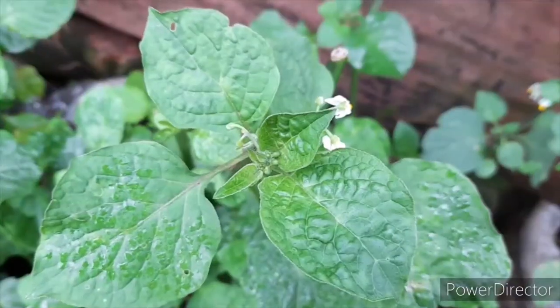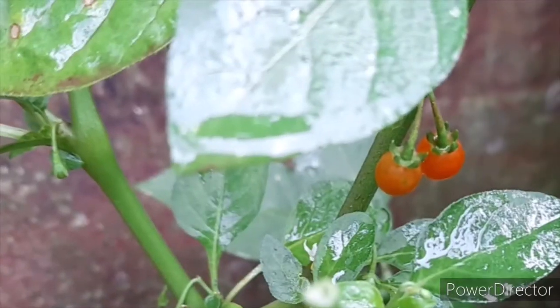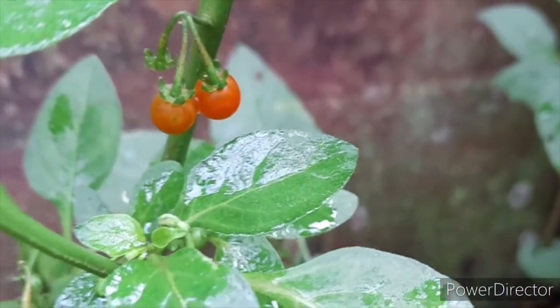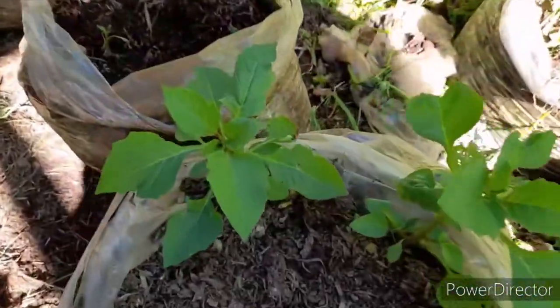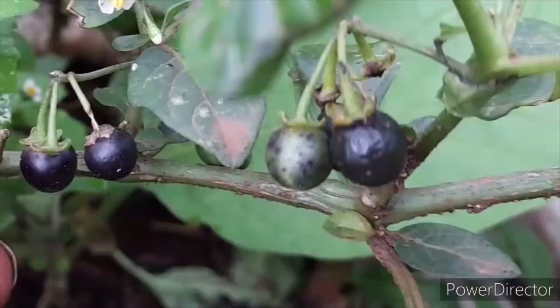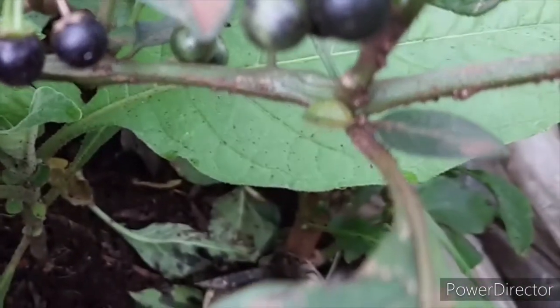The three major types include Solanum villosum, Solanum scabram, and improved managoo. The most commonly grown variety in Kenya is Solanum villosum, which contains orange fruits — that is the most distinguishing factor about it. The leaves of the plant are coarsely toothed and they resemble an egg with a fat base and a very sharp apex.